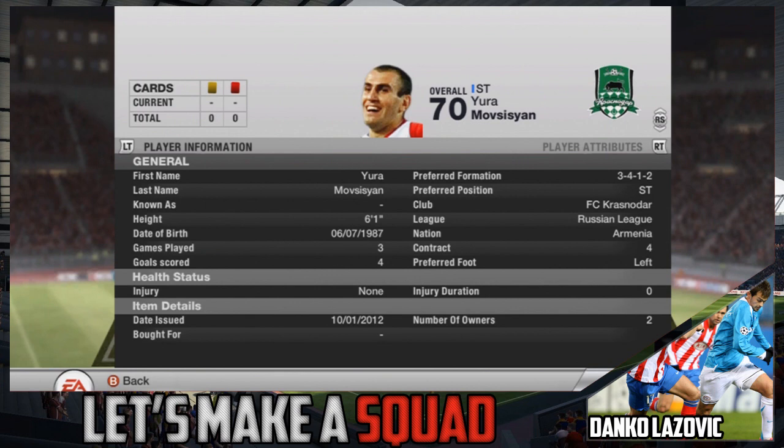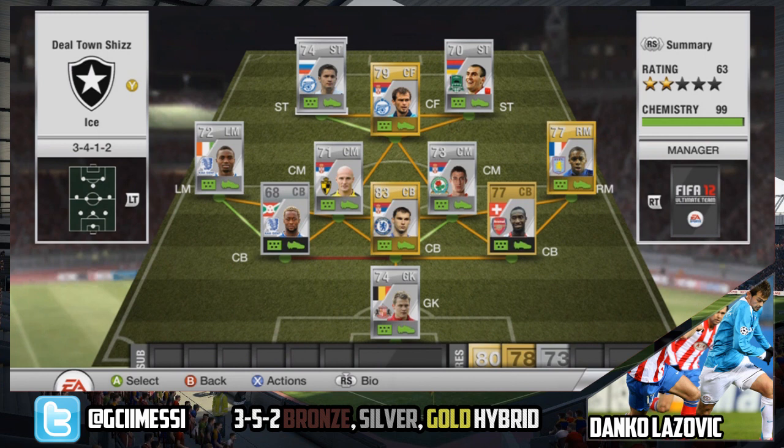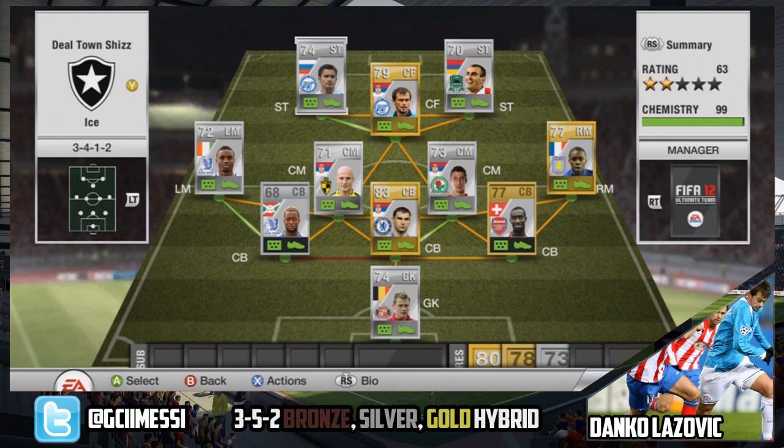Now on to the strikers. We have Yura Movsisyan — I can't quite pronounce his name but that's along the lines. He's from Armenia with 4 goals in 3 games, same as Lazovic. And finally the last player is Viktor Fejzulin. He's actually really poor and just didn't click for me. He's usually a centre attacking mid, but I'd definitely replace him with Kursikov, who is a much better finisher and also has 4-star skills. So I'd recommend just dropping him from the team and getting yourself a Kursikov, who is cheaper anyway.